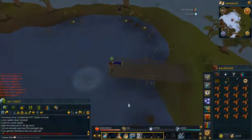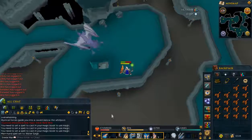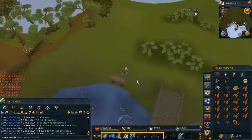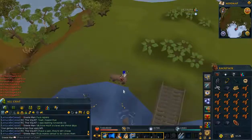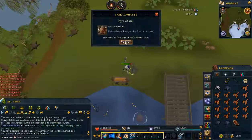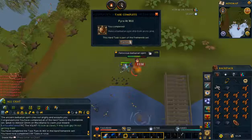In theory, we've now unlocked the Ancient Cavern. And there we go — that is our Mithril Dragon kill for the task. I went in and killed a Barbarian Spirit for Mangled Bones, then went and got the correct log, which is the Arctic Pine ones, so that I can create this Pyre Ship, which is the final hard task I needed to complete for the Fremenic set.